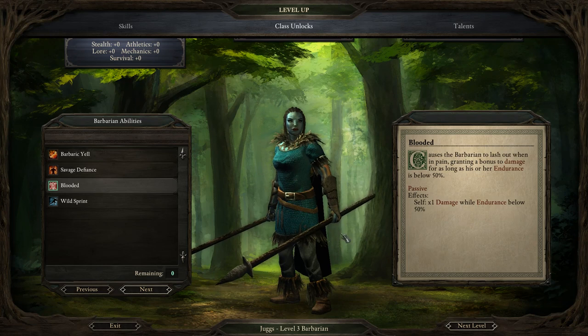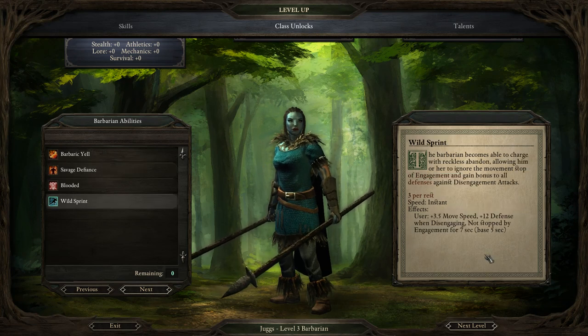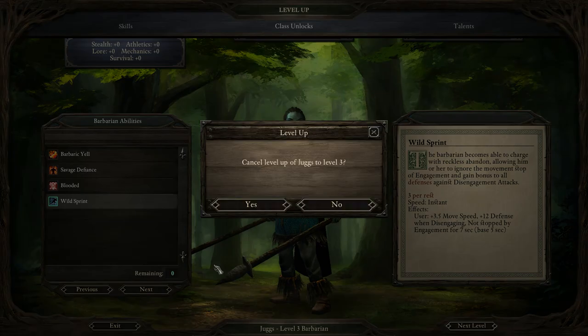You could take Blooded — I think the description for this is wrong, but I think it's supposed to give times 1.2 damage when you're below half health, which is not bad. Personally, I prefer Savage Defiance, which is a per encounter ability that gives you plus 94.4 endurance over 16.8 seconds, so it's basically an active heal. I don't pick Wild Sprint — it makes you faster but it's a per rest ability and doesn't really do much other than making you quicker, which you don't really need.